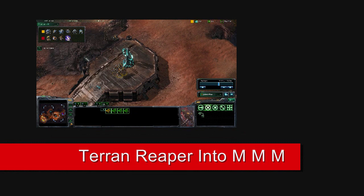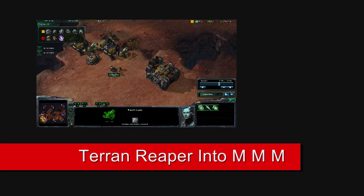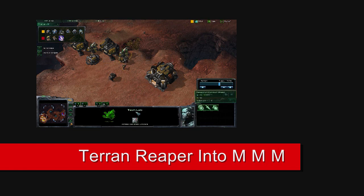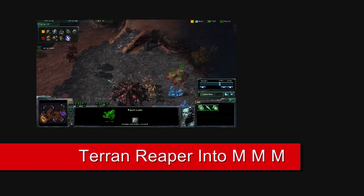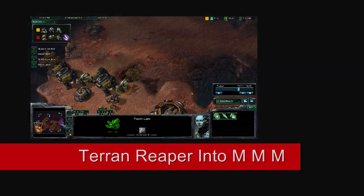We're amassing a small task force of Reapers and moving out to do some harassment. Taking a look back at our base, we're preparing for a transition, getting Marines and Marauders now, and also researching upgrades — we'll be getting Concussive Shell in the near future. Keeping up the harassment and taking advantage of the fact that the opponent has started pushing out with his roaches at the front of our base.